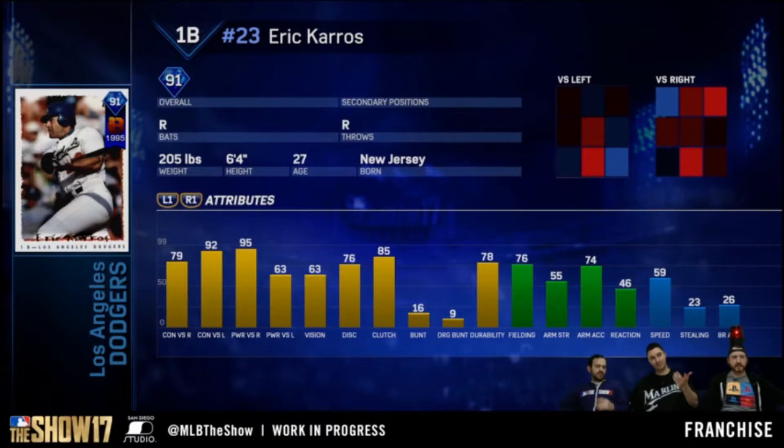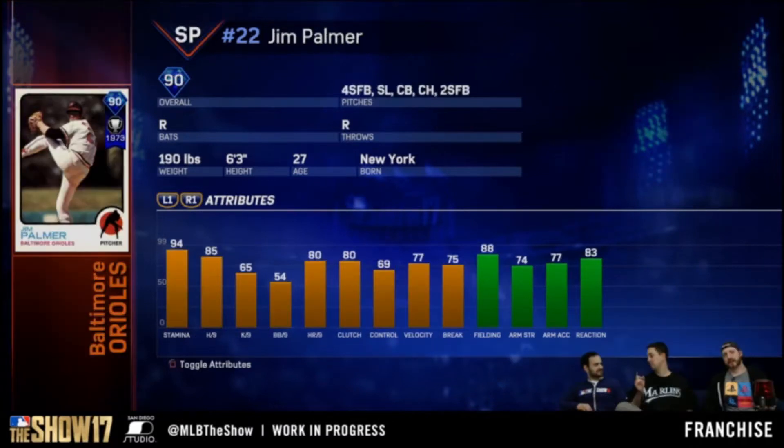Two new legends revealed during the live stream were Eric Caros and Jim Palmer. Eric Caros' hitting stats aren't very high, but he's a great hitter added to the game. Jim Palmer is said to have the best fastball and curveball combination — he can throw a 96 mile-per-hour fastball and a very wicked curveball. I can't wait to try these cards out.